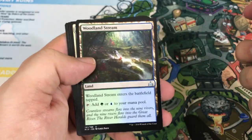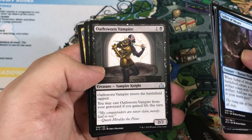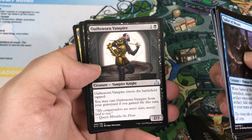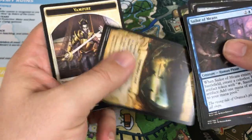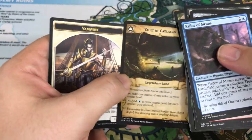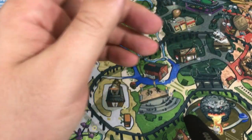Our first uncommons this pack: Woodland Stream and Baffling End — actually a pretty sweet card, sometimes on the sideboard already in the new Standard. Oathsworn Vampire. And for the rare — well, we got two checklist cards right off the bat in the first two packs. That's something I didn't expect.